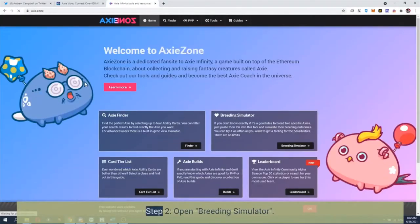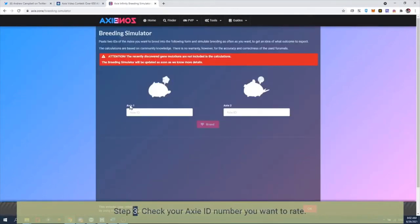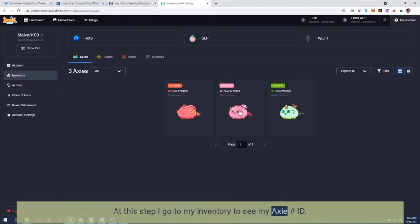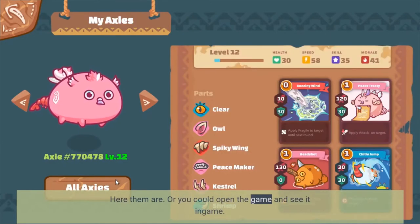Step 1: access Axie.zone. Step 2: open breeding simulator. Step 3: check your Axie ID number you want to rate. At this step I go to my inventory to see my Axie's pound sign ID. Here are the bars, or you could open the game and see it in Gummy.